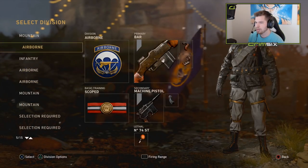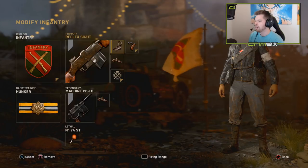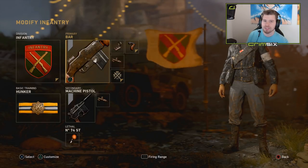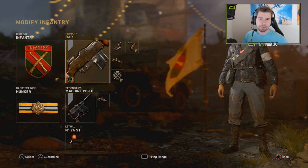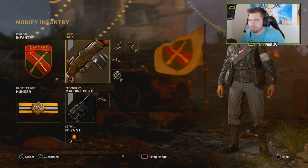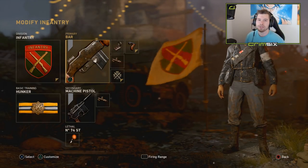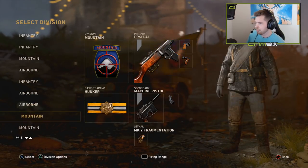Other than that, there are not any huge changes — just the same attachments but with the BAR and not the FG. Quick update video, sorry about the timing of the last class setups video, but what can you do? We knew about the patch about two or three hours before it hit. So — BAR: if you're an AR player, use the BAR. If you're a sub player, still use the PPSH. You might want to use the Thompson on certain hills, maybe on a map like USS Texas SnD.